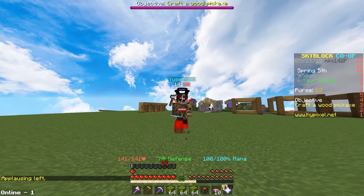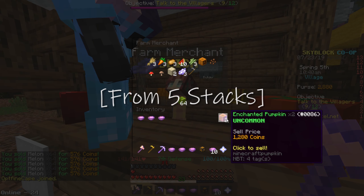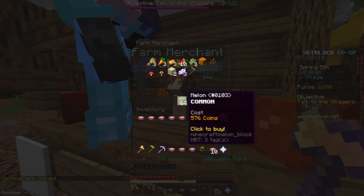I have zero coins right now. The pumpkins go for like 1280 — let's sell the melons — and we got 2800. So from the pumpkins we could have gotten 1200, which means the melon gives you more money.